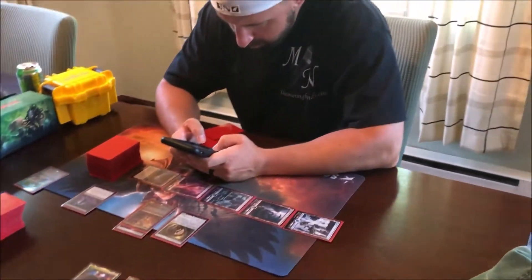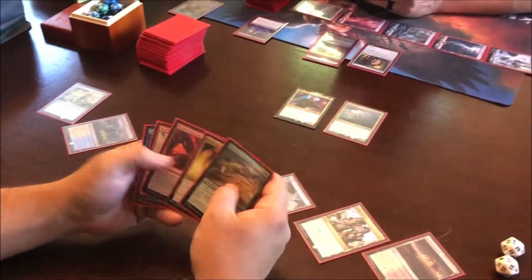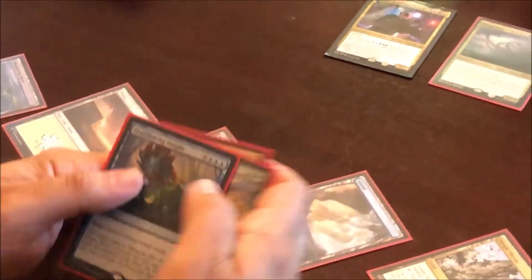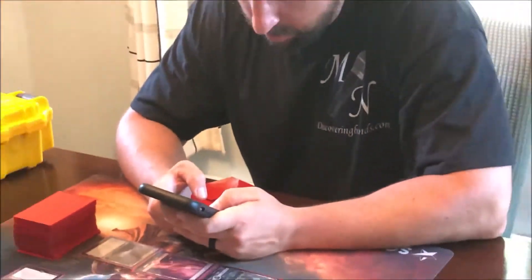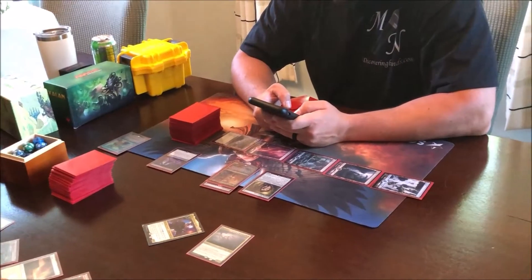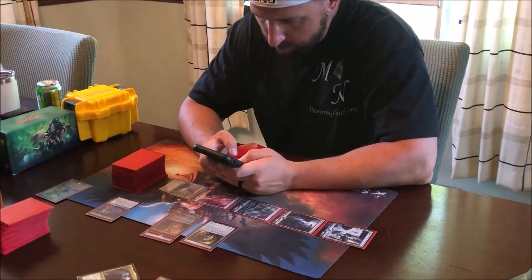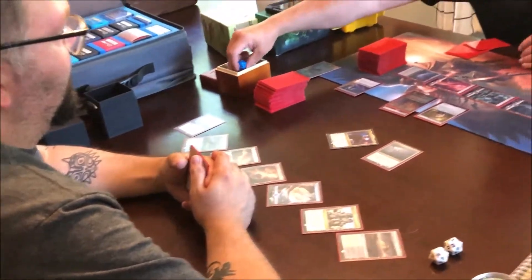Three ways a player becomes the Monarch — Knights of the Black Rose: attack the existing Monarch; if a creature you control deals combat damage to that Monarch, you become the Monarch. I think you basically just have to attack me or have cards that say Monarch. I hit you for four flying. Oh, was I blocking? Yep. So now you become Monarch? Yeah, so now you're the Monarch. Was that general damage? Yep.